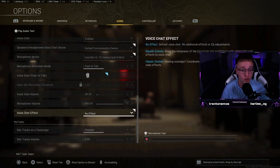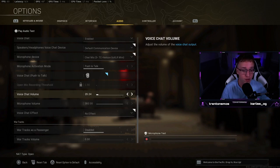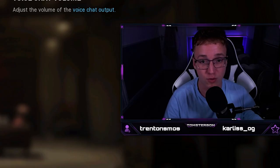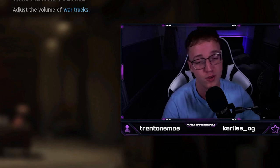Voice chat is all dependent on you, but I would definitely not have voice chat volume significantly higher than your master volume. I only have mine on 29, and that's more than loud enough to hear everyone around me. If someone has a quiet mic, just get them to turn it up. You don't want voice chat volume on like 300 or 400 — it's just going to rupture your eardrums. You want to be able to focus on footsteps. War tracks — just get that off; you ain't going to hear anything with 80s music playing through your ears.